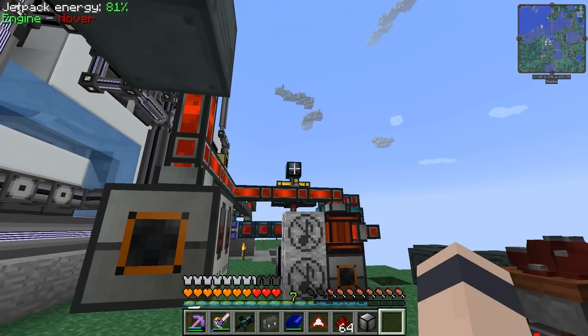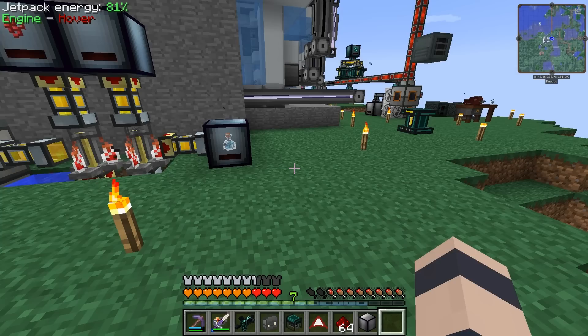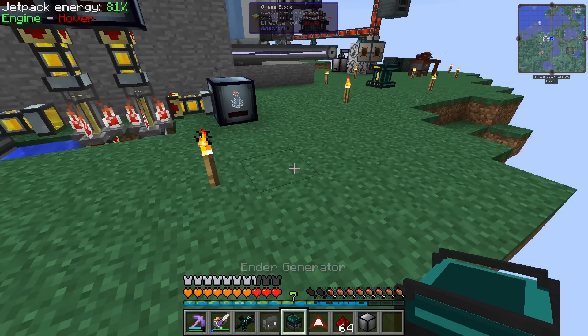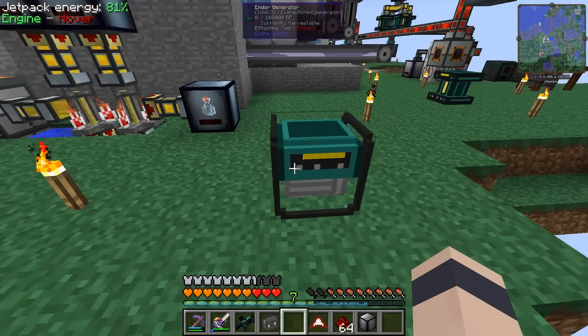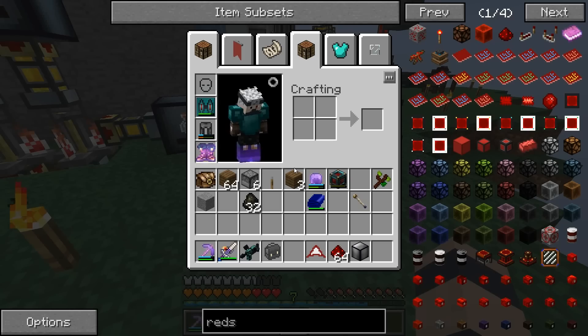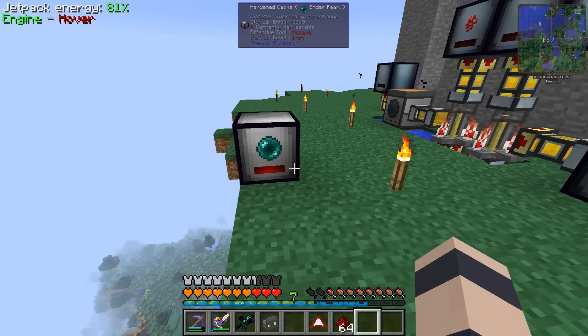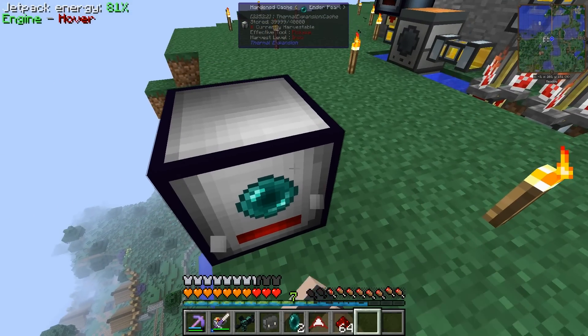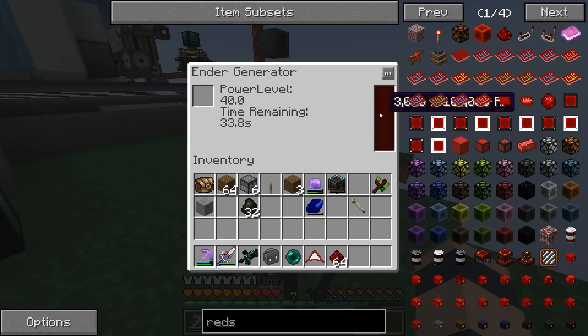Last episode, I kind of talked about the Ender Pearl woes we were having. We tried to set up automatic Ender Pearl collection, which didn't really work for us. But also I think I've been doing something wrong with the power generation. Let's do a little test here. I did farm up some more Ender Pearls, so I AFK'd at the Ender Farm for quite a while. That's going to take a long time to fill up.